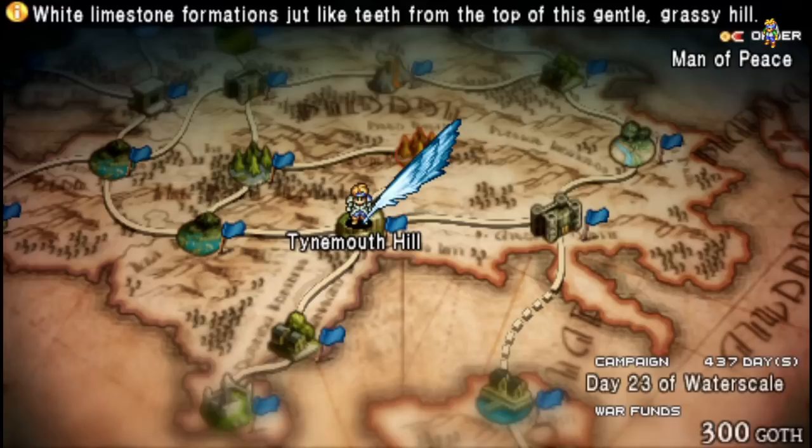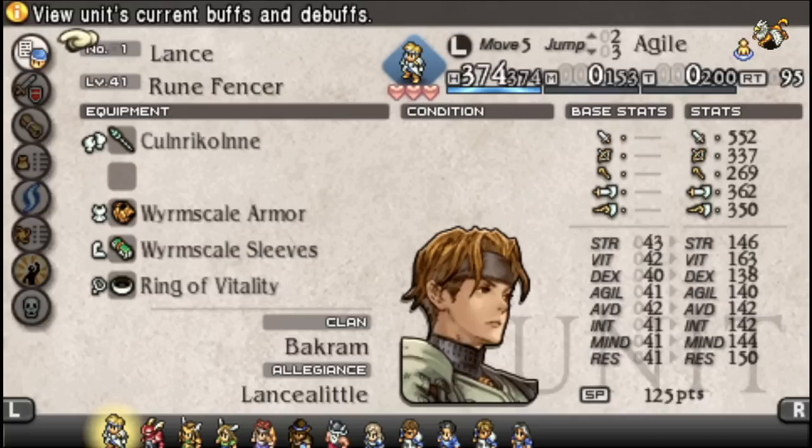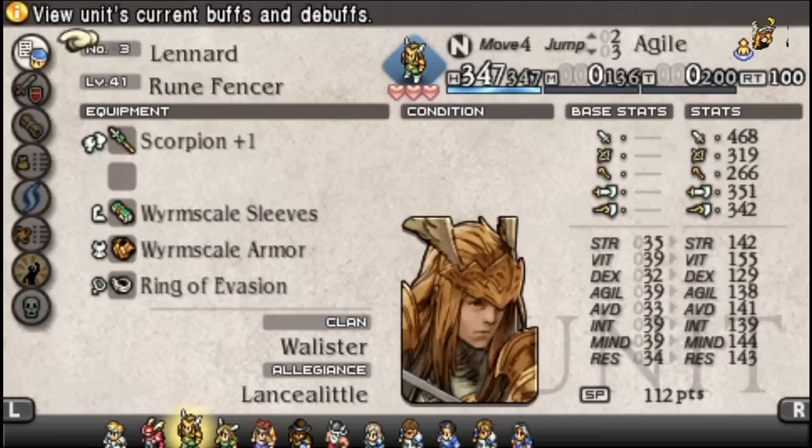Hello everyone and welcome to Know Your Unit. Basically until Tactics Ogre Reborn hits, we're going to go through each of the classes individually to show the kinds of stuff you could do in Tactics Ogre Remake, in the hope that most of it makes the transition into the reborn version. First and foremost, we're going with my favorite class — one I often see called underpowered — but I'd argue the Rune Fencer slash Valkyrie is one of the best classes in the game, depending on how you use them.